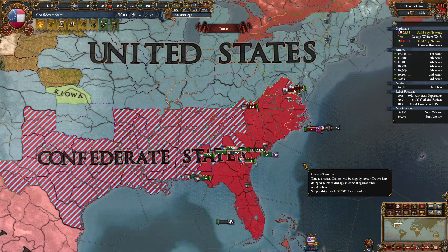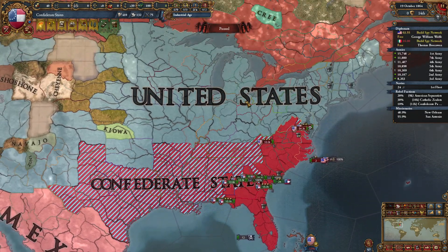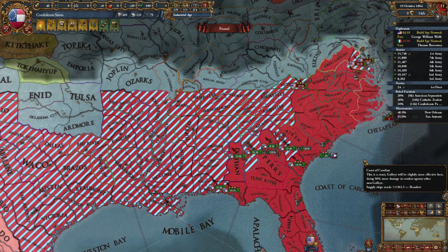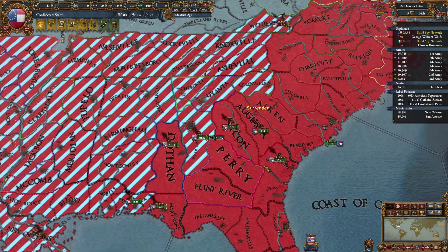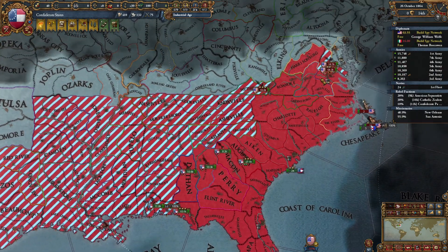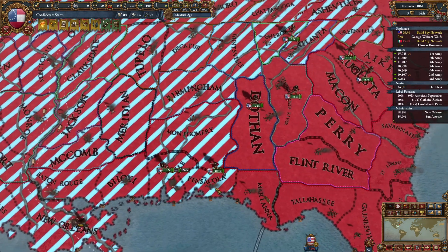Hello there, this is Space Runner 5, and welcome back to episode 2 of our Confederate States Let's Play series, where we're playing the Extended Timeline mod. We are currently in the midst of our Civil War against the United States. It is currently 1864. The real Civil War is not over yet, although it is definitely in its decline. Our turning point of the war has already occurred, and now we're getting ready to start to steamroll the American armies left and right.